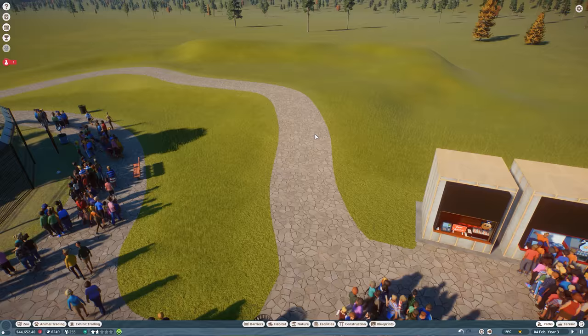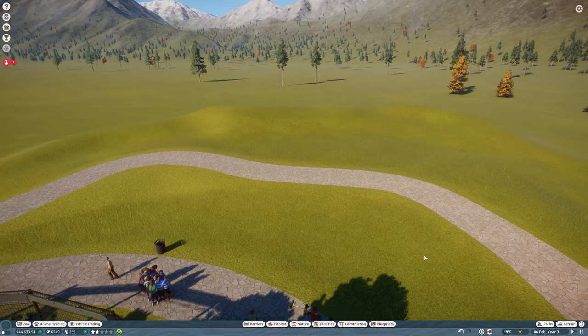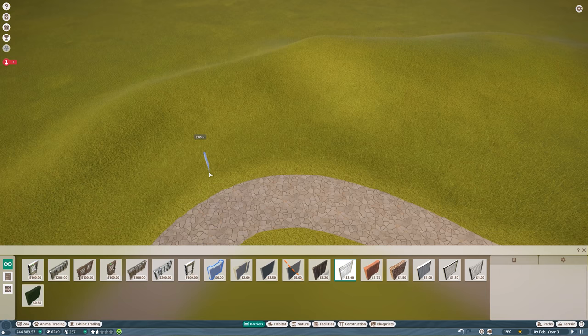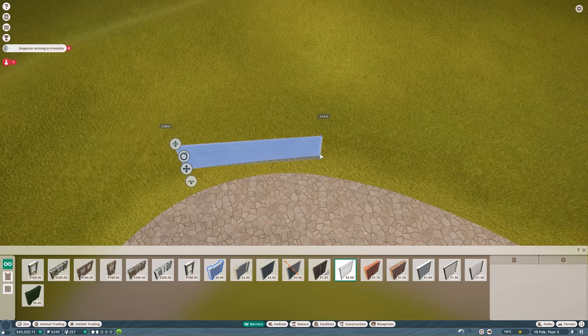I'll set tickets to maybe seven or five dollars for now. Now let's build the ostrich habitat. I'll use this barrier again because it looks good for an ostrich habitat.